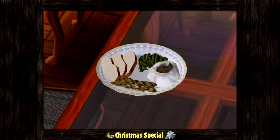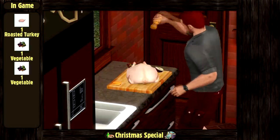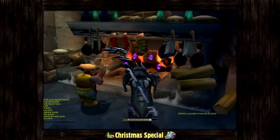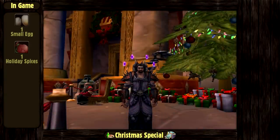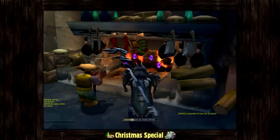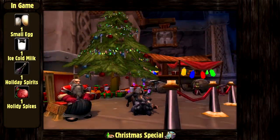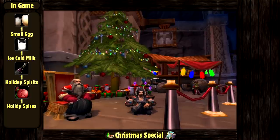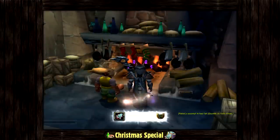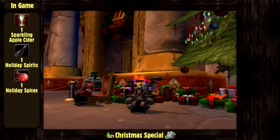The first recipe is going to be the turkey dish from The Sims, made of 1 roasted turkey and 2 vegetables. The second recipe is going to be the gingerbread cookie from World of Warcraft, crafted with 1 small egg and 1 holiday spices. Then the third recipe will be the winter veil's eggnog, also from World of Warcraft, made out of 1 small egg, 1 ice cold milk, 1 holiday spirits and 1 holiday spices. And the last recipe will be the hot apple cider, still from World of Warcraft, prepared with 1 sparkling apple cider, 1 holiday spirits and 1 holiday spices.